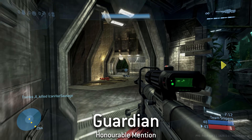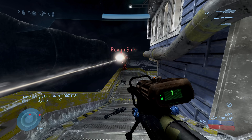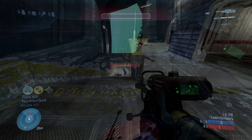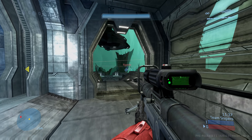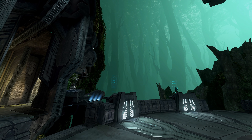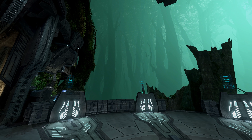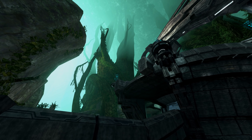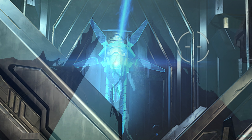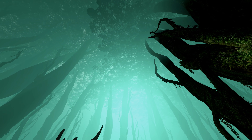For our first honourable mention, we have one of the best 4v4 maps of all time — Guardian. The reason Guardian isn't in the main list is because technically it's a spiritual successor to Lockout, which has been remade quite a few times already. Guardian was a map that not only played exceptionally in both casual and competitive 4v4 scenarios, but it also had a really cool setting and aesthetic that I would love to see recreated in the Slipspace engine — especially given that the Guardian Sentinel has reappeared in Halo Infinite. It seems like the best time to do it.